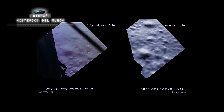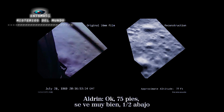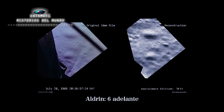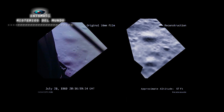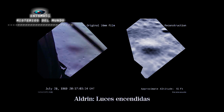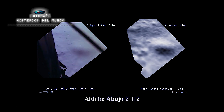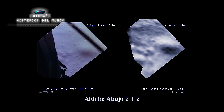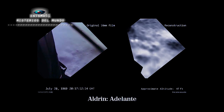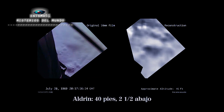How many bites? Okay, 75 feet. That's looking good. Down ½. 6 forward. 60 seconds. Bites on. 6. Down 2½. Forward. Forward. Good. 40 feet down, 2½.